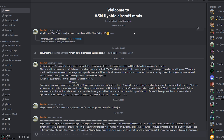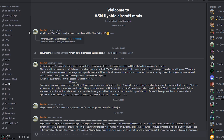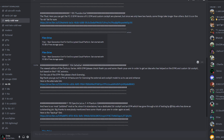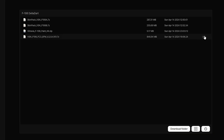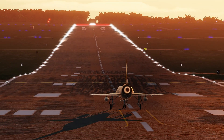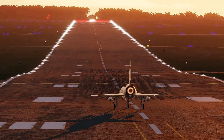Now, to download the mod, I recommend joining the VSN Discord — I will leave a link in the description. Go to Aircraft Downloads and find Early Cold War, where you can find multiple mods, but we are looking for the F-106. Click on the download link and it'll take you to Phylin, then click on the VSN F-106 FC3 EFM, then the three dots, and press Download. There are also skin packs and other things for the F-106, but we are not interested in that currently.